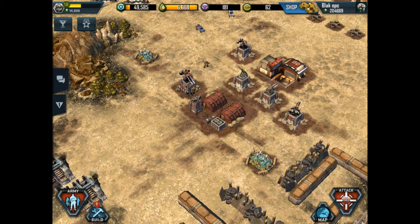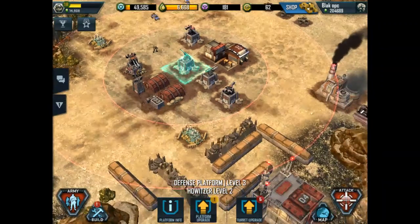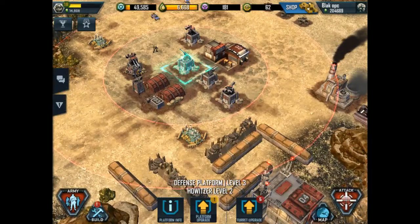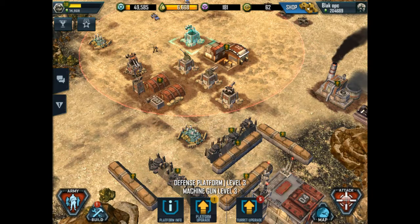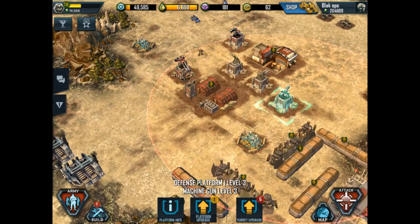Let's look at how my mortar does as far as coverage. It has a weak spot up in the middle between the two machine gun turrets. It covers down here very well. How do these machine gun turrets cover each other? Not very well. This one covers that machine gun turret very well.